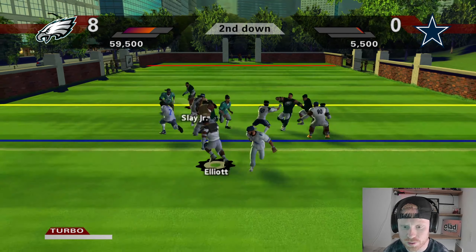CeeDee Lamb up the middle breaks a few tackles, fumbles the ball — Saquon Barkley can't get there, Tre'Davious White takes it into the end zone. That was not ideal. We try for the conversion going deep to DeVante Smith — Kendricks goes off the wall, picks me off, gets a hot spot, game breaker on the play — pick six for the Cowboys. That was quick.